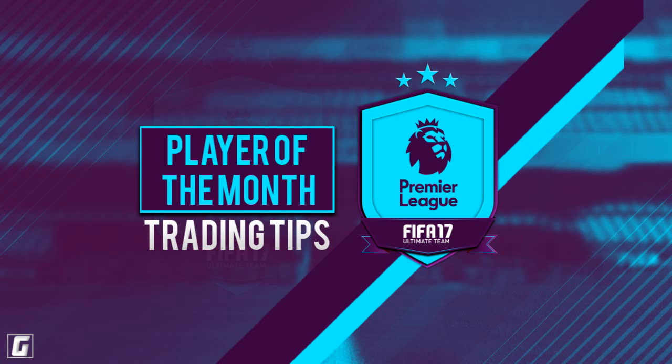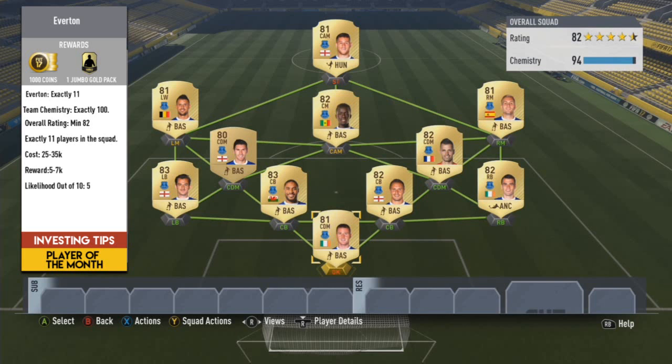So 5 routes in total: 3 for Lukaku, 2 for Kane. Let's jump in. The Everton first route is an 82 non-informed squad. This could easily fall into an 81 bracket, but the reason why we've gone for an 82-rated squad is just to show how high it can be done without the need of any informs, and also really without Lukaku in all honesty.